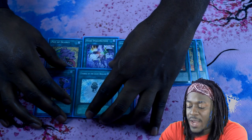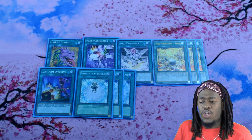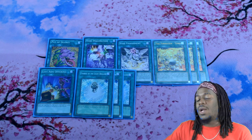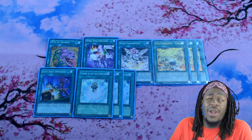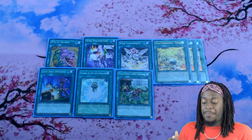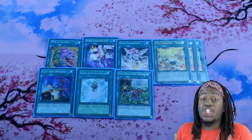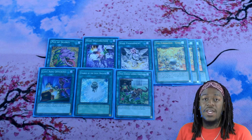Three copies of Charge of the Light Brigade. We only run three copies for the three copies of Raiden, and a lot of people say it's a risk — but it really isn't when you factor in that you need to mill cards, and Charge is a free three-card mill. The odds of milling one copy of Charge or Raiden are high, while the odds of seeing multiples of them as dead draws are even lower. One copy of Grass is Greener — if you open this card, the odds of you winning go up drastically, since your opponent is likely playing a 40-card deck and you're playing 60 cards, meaning you'll mill about 20 cards from your deck to your graveyard.